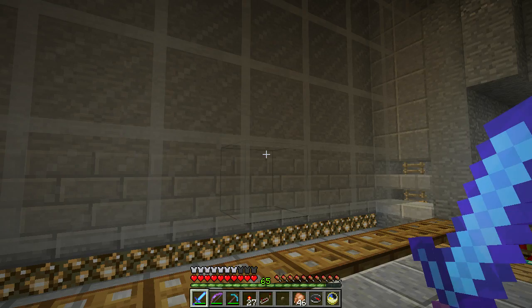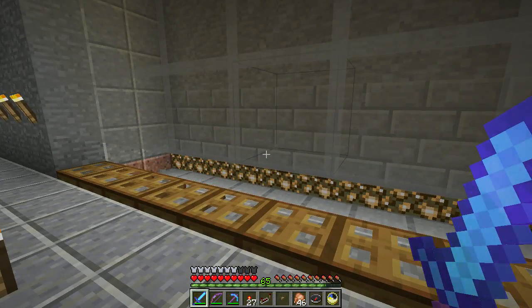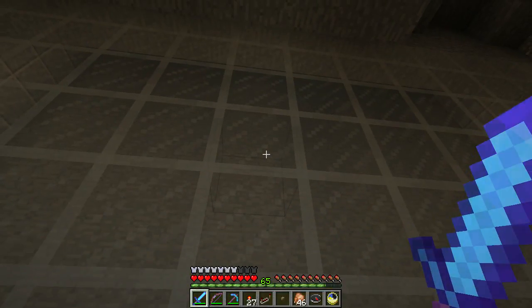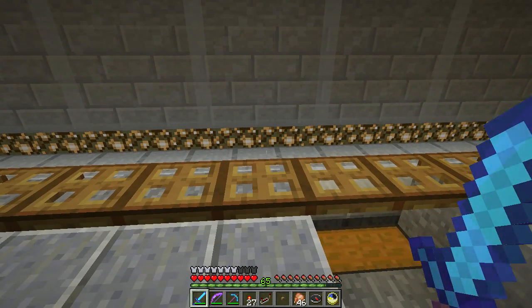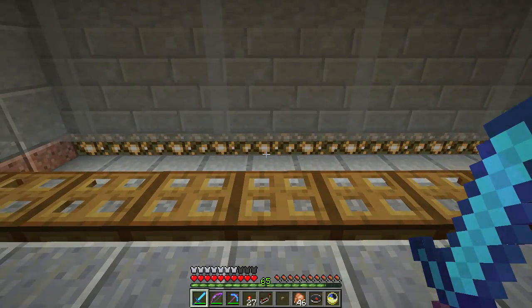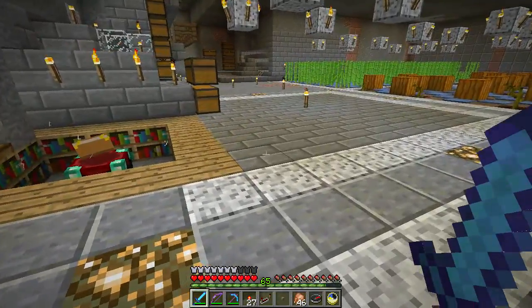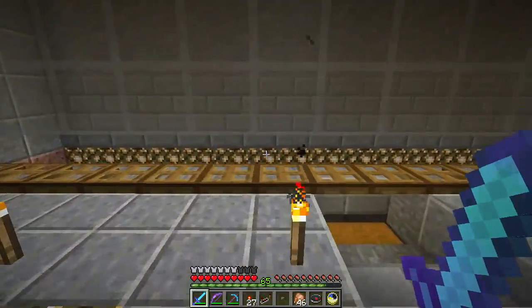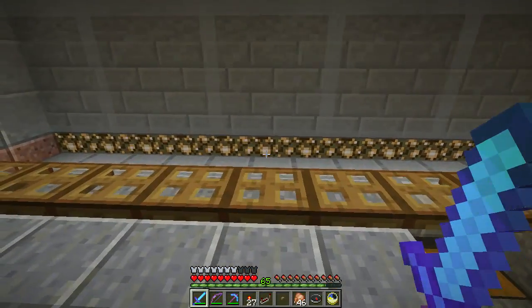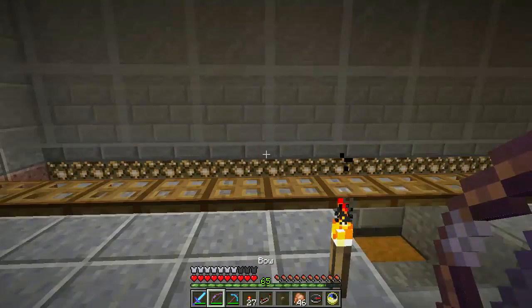The spawning floors are intentionally two blocks tall, which lets most mobs spawn but won't let endermen spawn. It's also not far enough of a fall to kill endermen and I don't want them accumulating in here — you can't shoot them, it's hard to stab them with a sword, and they can teleport out and make a mess. So no endermen, but everything else can spawn in here, including spiders.